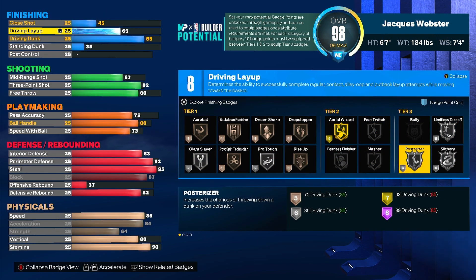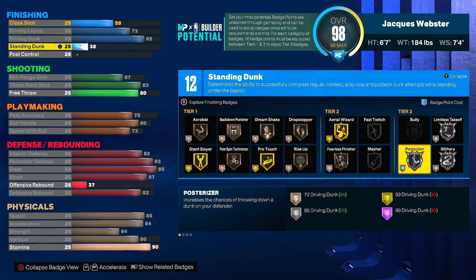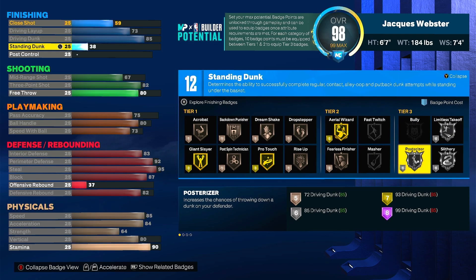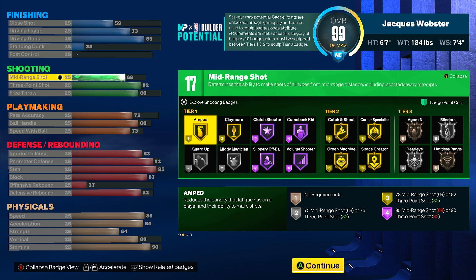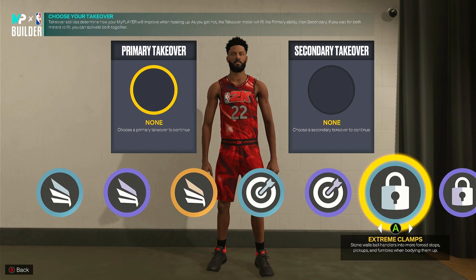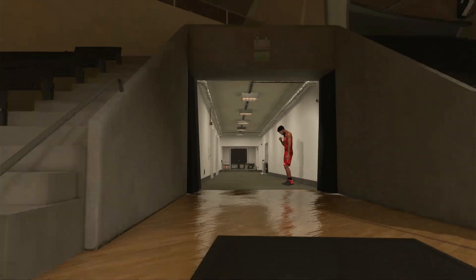Free throw at 80. Now for the extra finishing badges to get silver posterizer, you're going to need at the bare minimum around 12 finishing badges, and then you can put your four extra badge points on it if you have a rebirth build. I'll put layup up to 73, close shot at 59, and standing dunk at 39. You can put the extra two points on mid-range so you can get your extra two shooting badges. For takeovers, I'd probably do extreme clamps, and then less range — that looks about right.